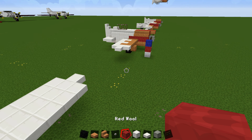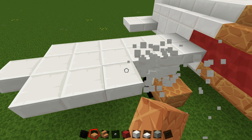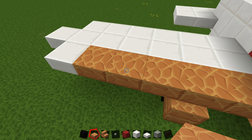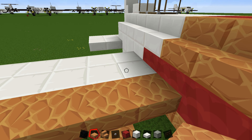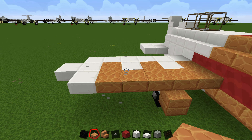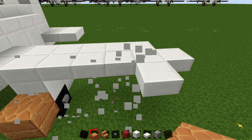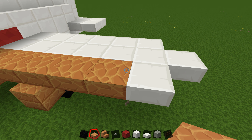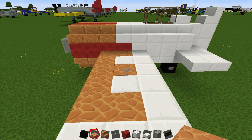Now for the wing details. Count out five blocks and replace those quartz slabs with red sandstone. Then place one, skip one, place another, skip one, and place another. Do the same thing on the other side — count five, leave one on this layer, then place your red sandstone blocks by skipping one each time.